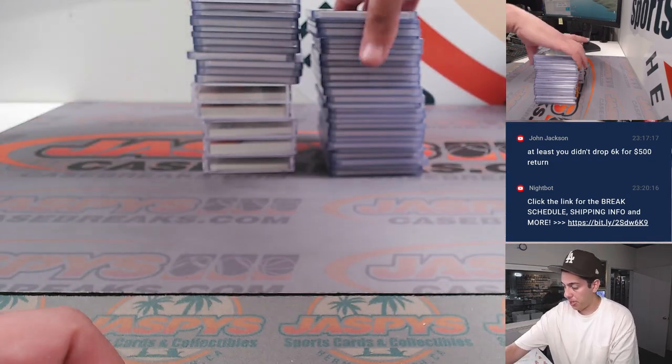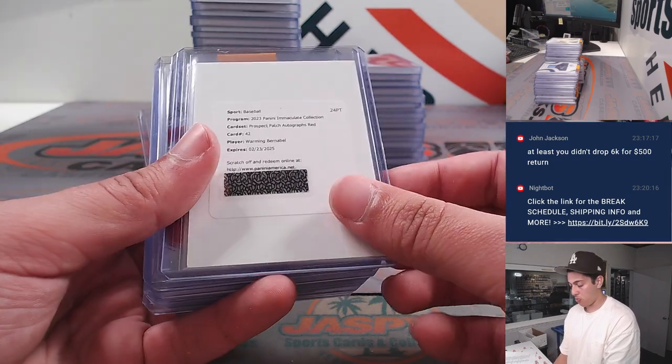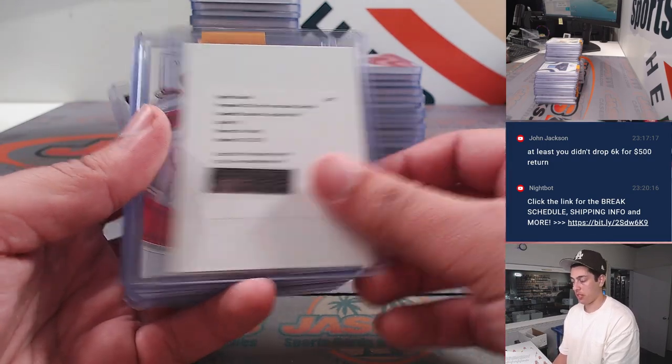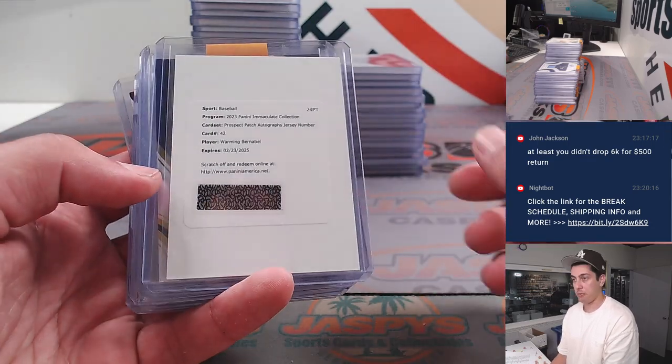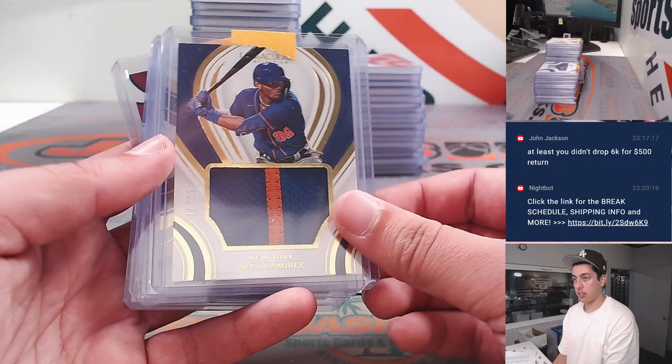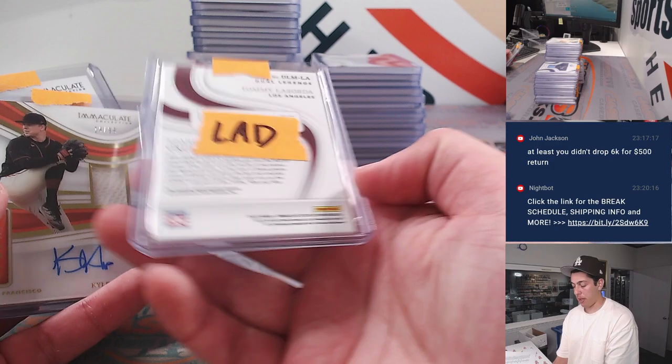And here's the recap. Starting off, Jet Williams auto to five. Warming Bernabeu redemption. John Smoltz redemption. Marte Matos. Another Bernabeu redemption. Alex Ramirez. Ben Sheets. Tommy Lasorda. Sparky Anderson dual patch.